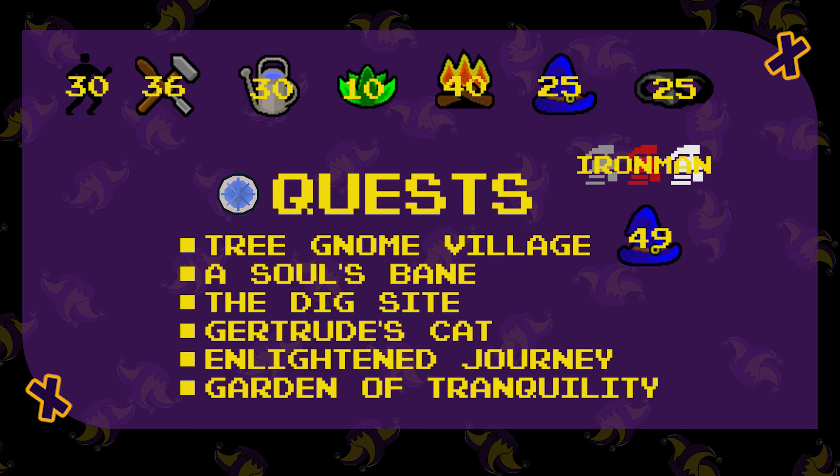For quests, you need to have completed the Enlightened Journey, A Soul's Bane, the Tree Gnome Village, Gertrude's Cat, the Dig Site, and the Garden of Tranquility. You also need to have completed all 4 levels of the Stronghold of Security Dungeon to unlock all 4 emotes.